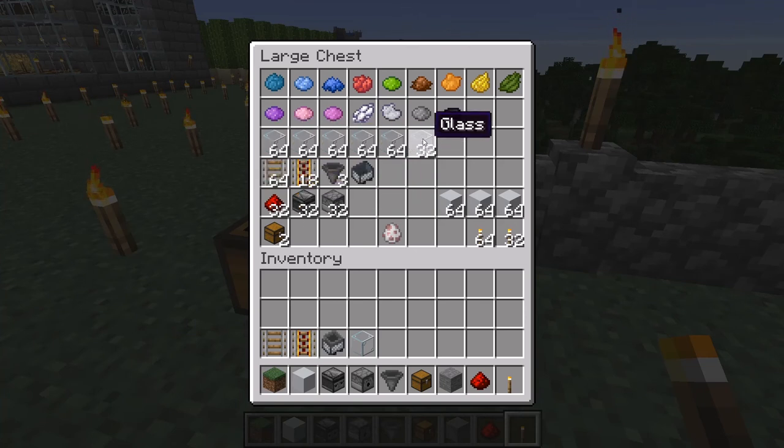For glass, I'd suggest having about five and a half stacks — maybe a little less than that, but it's best to bring extra. You're going to need a stack of rail and about a quarter stack — I brought 18 pieces of powered rail. You'll need three hoppers: one goes into a minecart to become a minecart with hopper, leaving two regular hoppers.